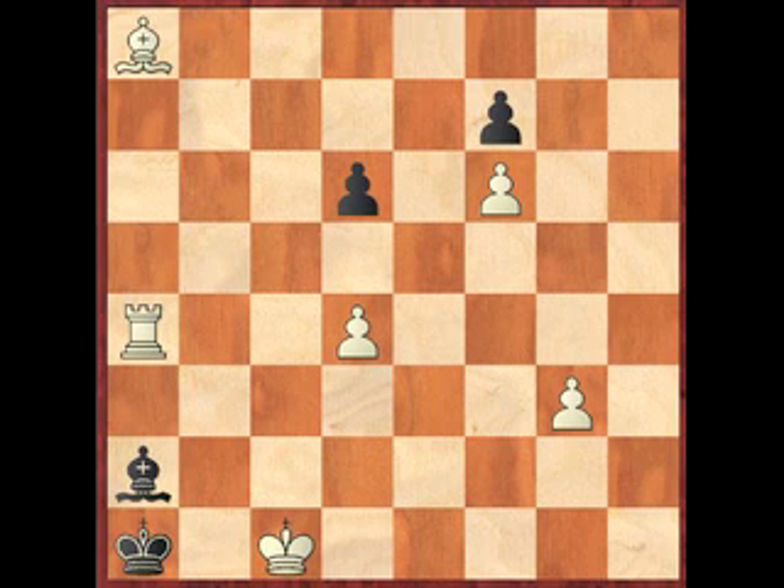Remember it has to be mate in six — obviously white is winning here, but we want to checkmate black in the minimum amount of time. The Phoenix theme is when white allows a piece to be captured and then subsequently promotes to the exact same piece that was just allowed to be captured — hence Phoenix being reborn. It was also originally known as the Nissel theme, though at some point it was renamed.